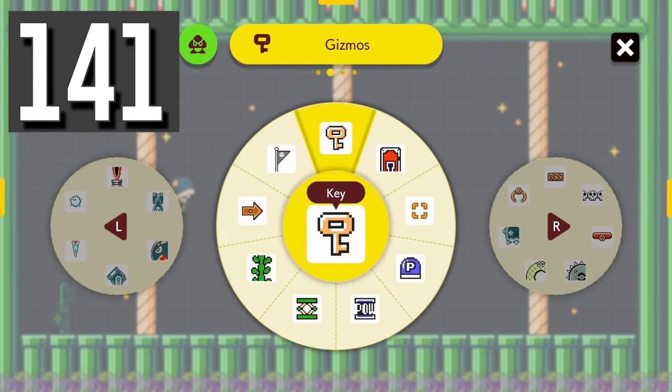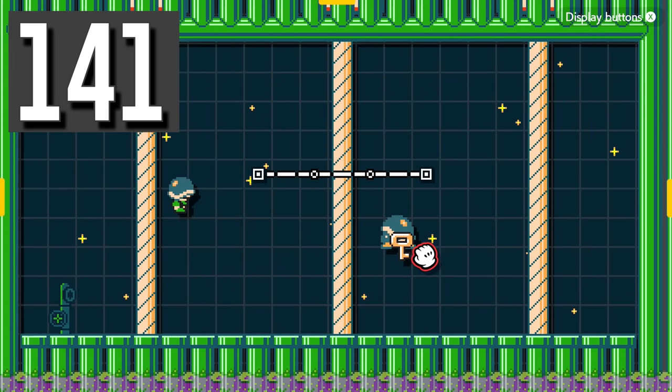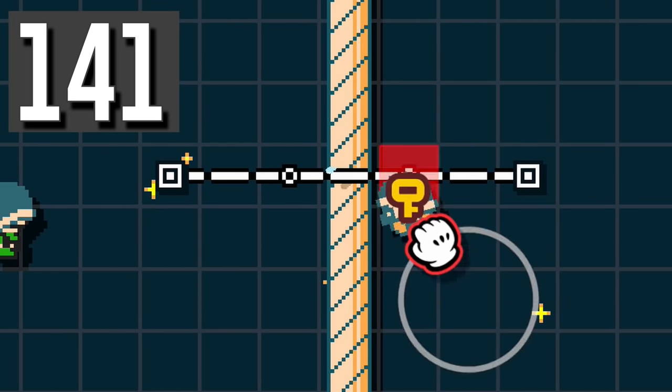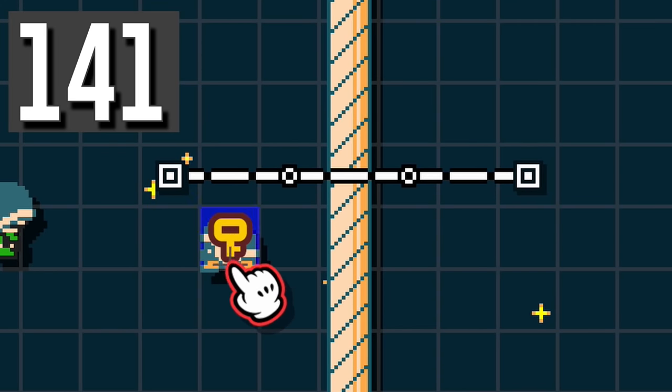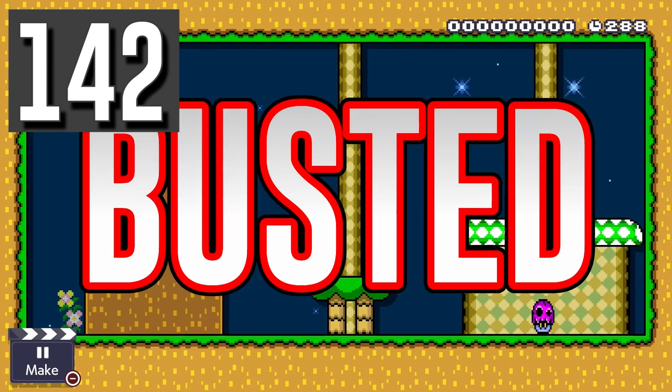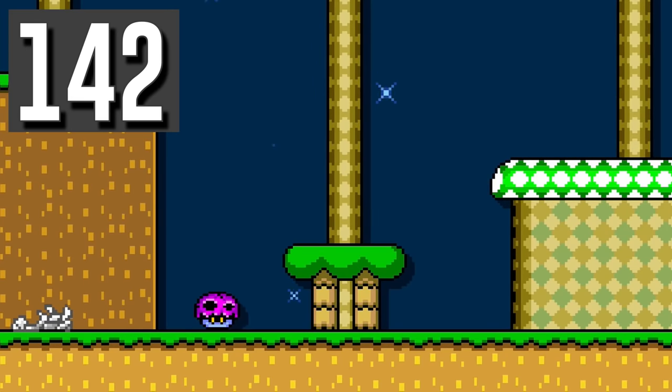Myth: Enemies with keys can be placed on tracks. Busted. For some reason, the game refuses to let you put an enemy on the track until you remove the key. Myth: Poisoned mushrooms will follow you while playing dead in a dry bone shell. Busted. The mushroom will take a break from chasing you until you come back to life.